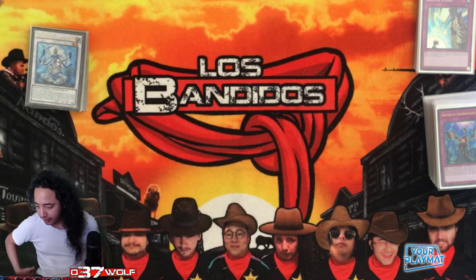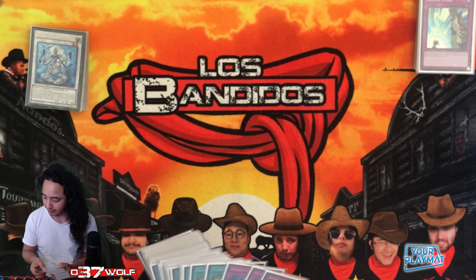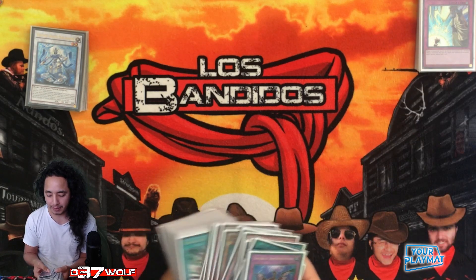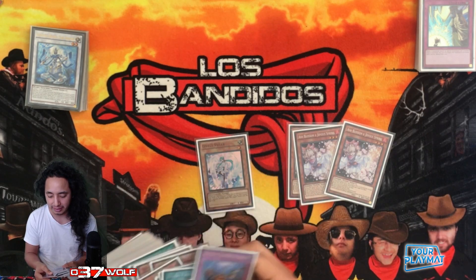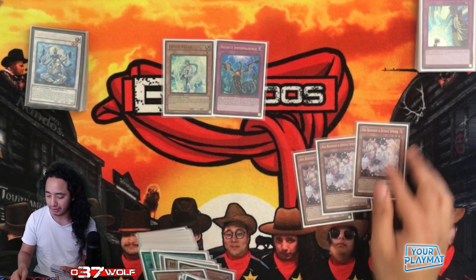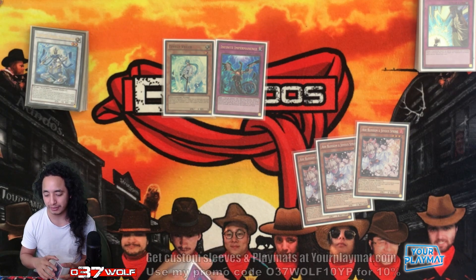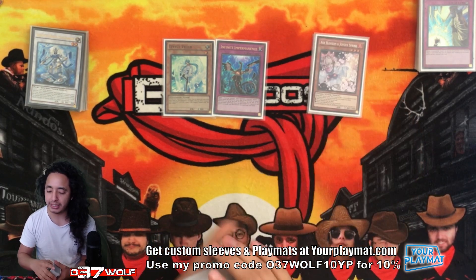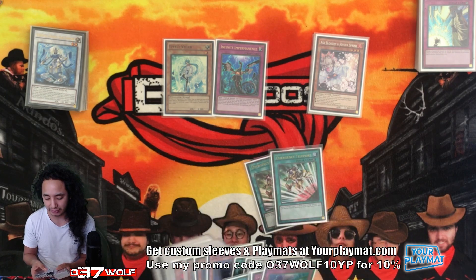One thing you could argue is getting the deck closer to 40 cards. But like I said, I like the variance this gives. If you cut the Ashes, the dynamic of having these combo pieces together just isn't there — you'd be stuck with just the core. I don't mind it. If you want to get closer to 42 to hit a particular probability, that's fine too.